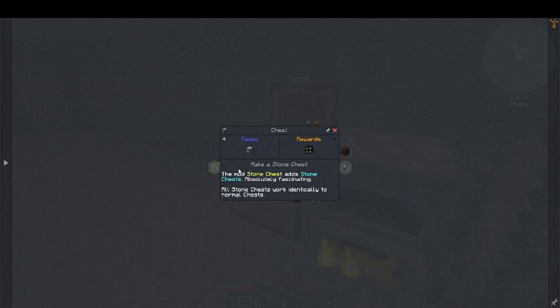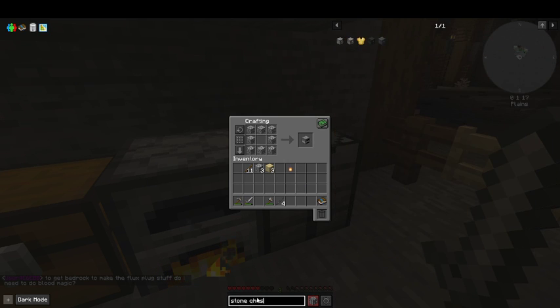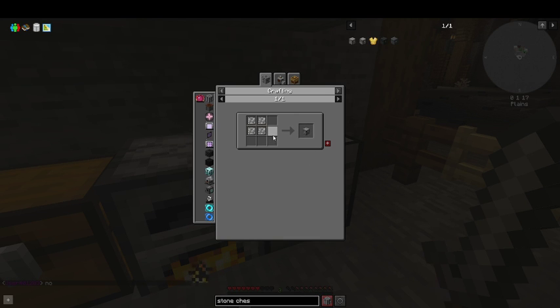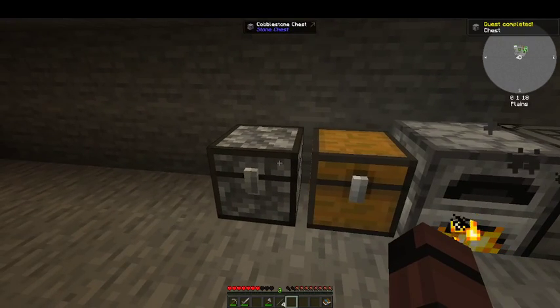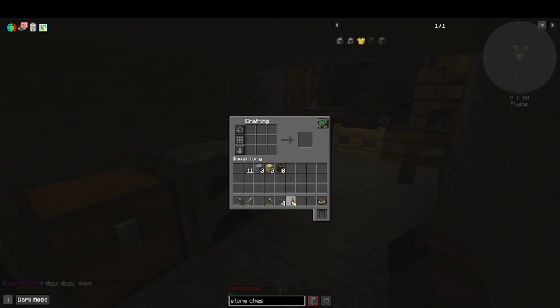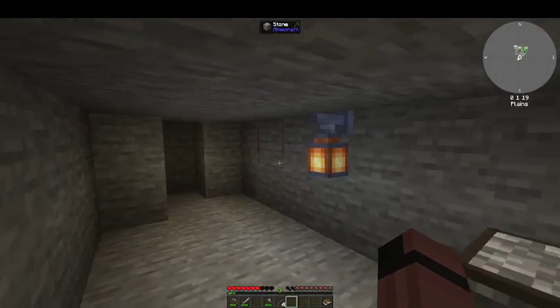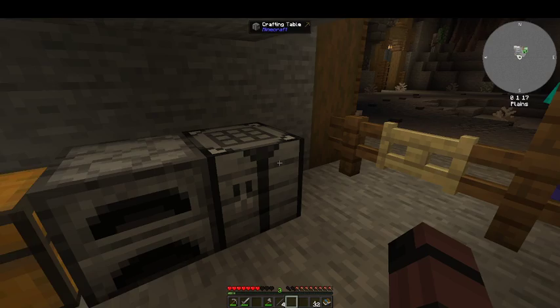In quests, we do have 'make a stone chest' — let's make a stone chest. You make a stone chest using stone parts, and stone parts are like that. We're going to grab four. Now we've got a stone chest and a regular chest. Let's go ahead and use our lantern — look at that, it just looks so nice. Golly.